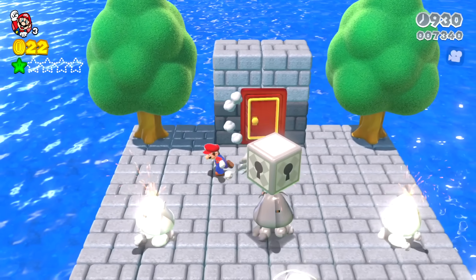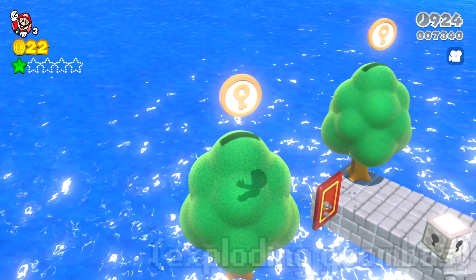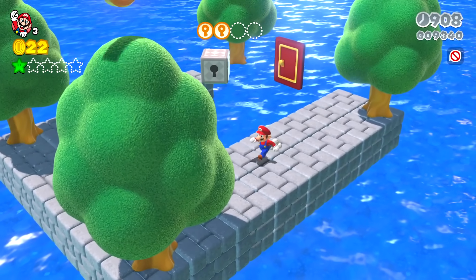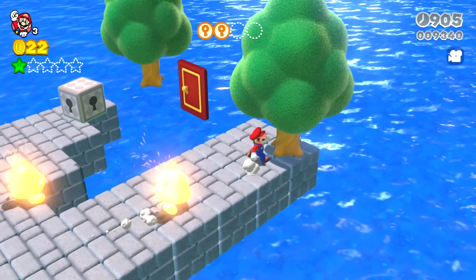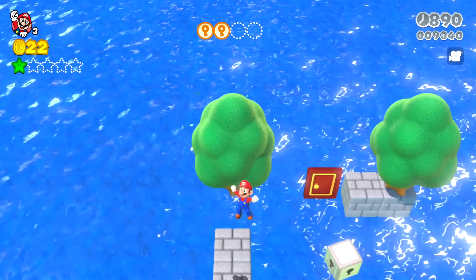If Mario goes into this secret door, he's suddenly on a platform made of hard blocks, and there are exploding Goombas running towards him. If they explode, they can take out a lot of the ground below you, so it's really easy to fall off after that.